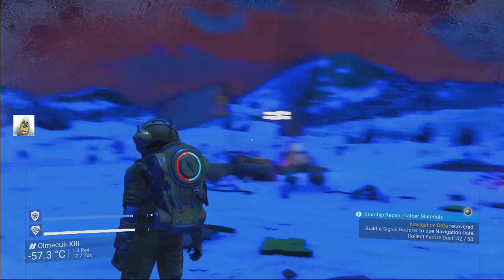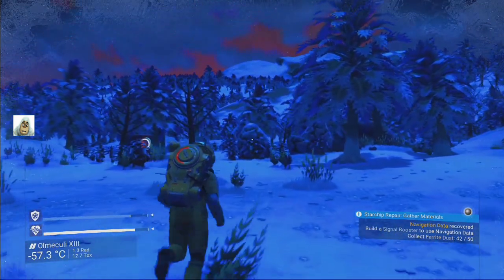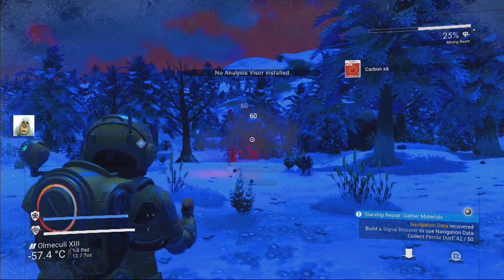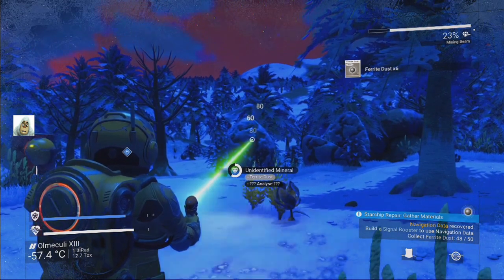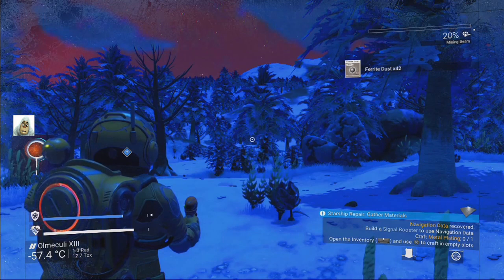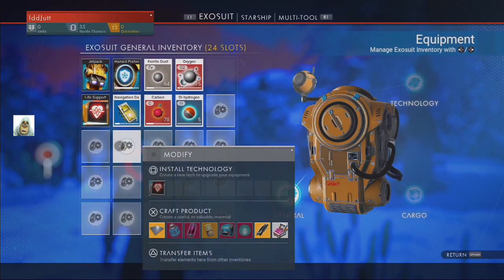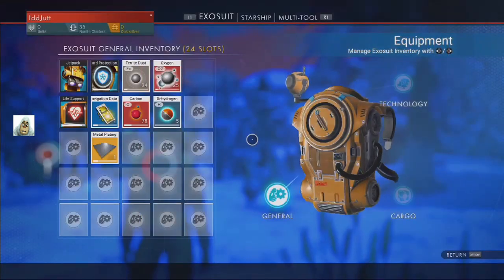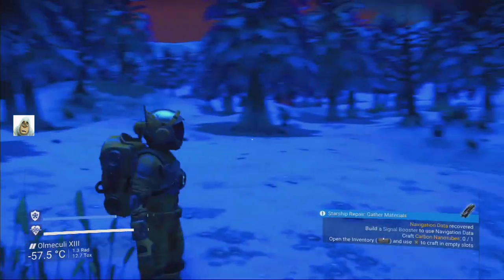We need some more ferrite dust. As soon as I pick it up he bloody uses it. That's carbon - I was shooting at a plant next to the rock apparently. Let's grab it, don't run out. Craft a plate. Craft is X now, I keep going to press square. Now how far are we - wait, starship, what are we doing? Oh we're building a thing aren't we, how do we do that? What's next - carbon nanotubes, where do we find nanotubes?